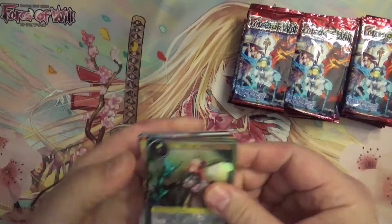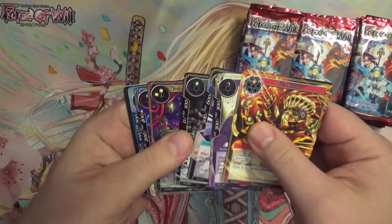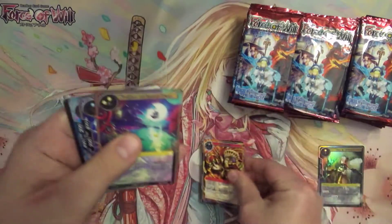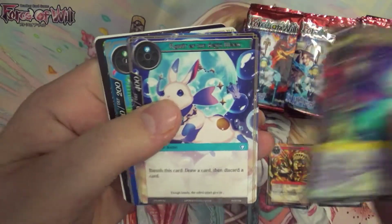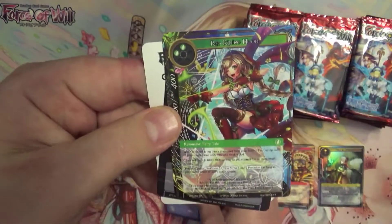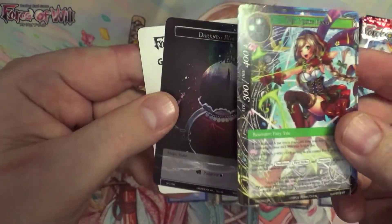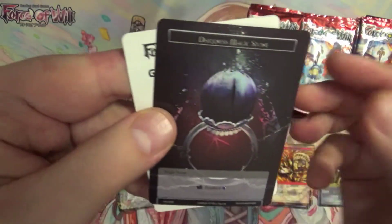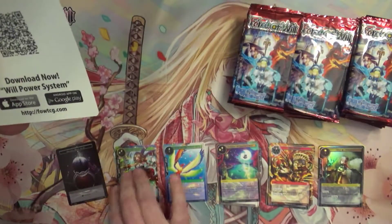Now I've got a pretty good hang of things. So we've got our common foil, and we've got our uncommons — and other Birds of Paradise. We got ourselves another Red Riding Hood, secret or super rare, and a nice foil Darkness Magic Stone. Very nice.